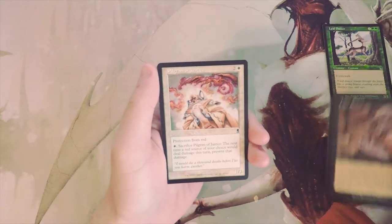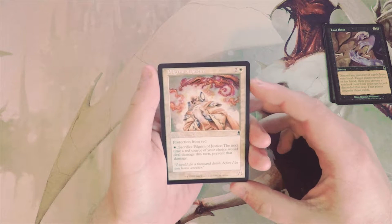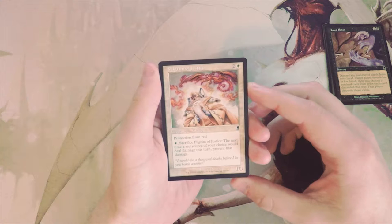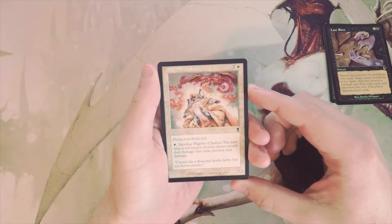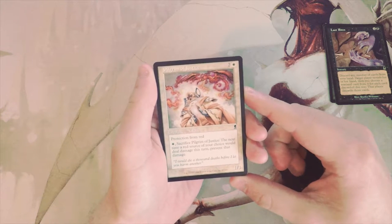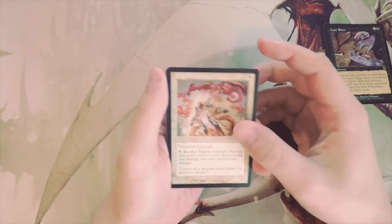Pilgrim of Justice is a 1/3 for two and a white with protection from red, which is always a bonus. You can also pay one white and sacrifice it — the next time a red source of your choice would deal damage this turn, you prevent that damage. This is reminiscent of the Circle of Protection cards. I don't super love this; I think for three mana I'd rather get a little bit more power, but that's just personal opinion.